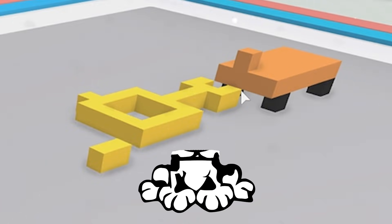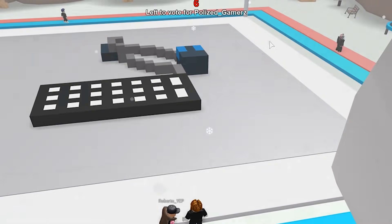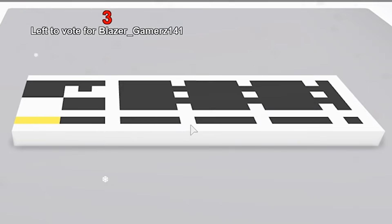That looks like a headless dog pulling himself with a leash of urine. What? Yo, Paulist Gamers made a nice keyboard and mouse. Oh my god. This one's weird, man. I don't like that one from Blazer Gamers - that one's pretty bad.